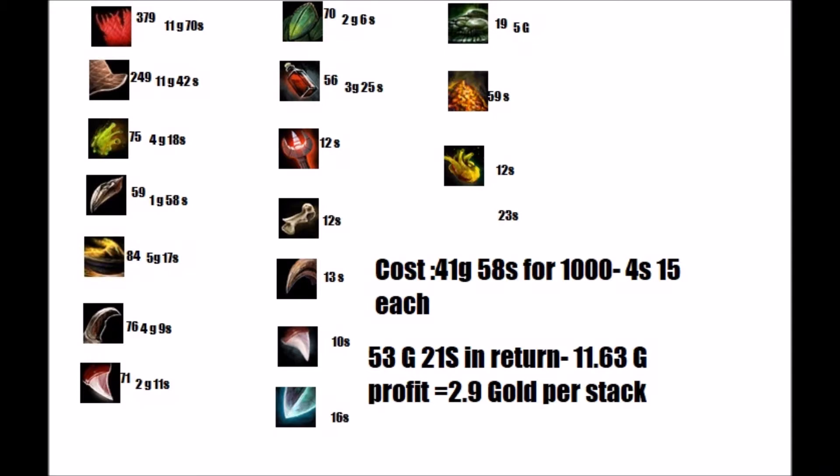The bags I have are from the Risen, and Risen have a nice chance of dropping the essences that people use for scribes, which go for 30 silver — sometimes 30 silver — and that's pretty good.